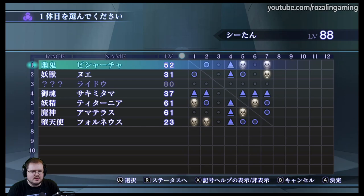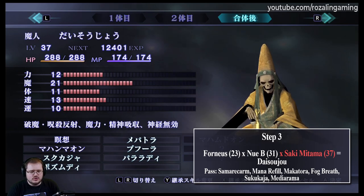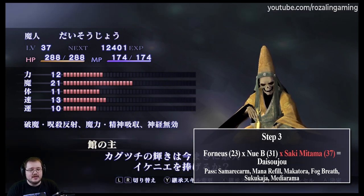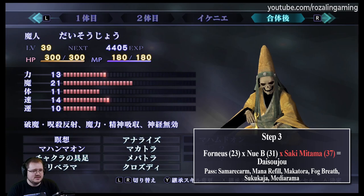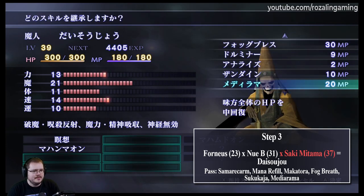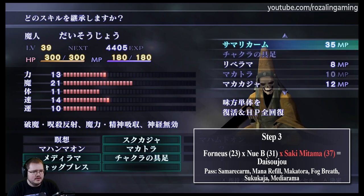What we're going to want to do here is select the Nue and fuse it with the Fourneus. You will see in the results column there is a little skull next to the Daisojo. This means that you have met the requirements to make a Daisojo in a special fusion — in this case, being at the right moon cycle, as well as having a Death Stone and doing the proper type of fusion. It doesn't matter what you choose for passing down, because we're doing a sacrificial fusion. So go ahead and say yes, then you'll be asked if you want to do a sacrificial fusion — say yes again, and then select Sakimitama. At this point, we can select the actual skills we want to pass down: Mediorama, Fog Breath, Tsukukaja, Makatora, Mana Refill, and Summon Recarm.